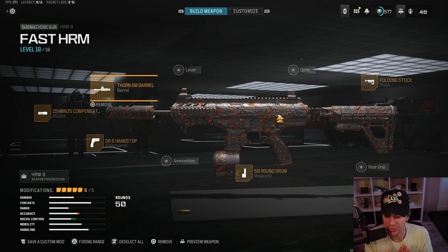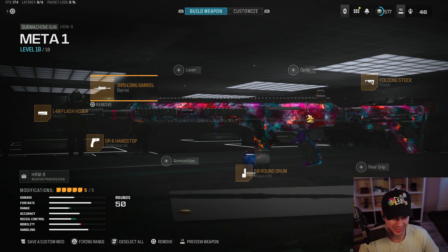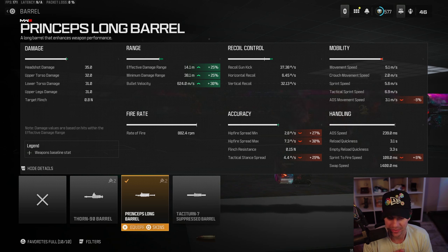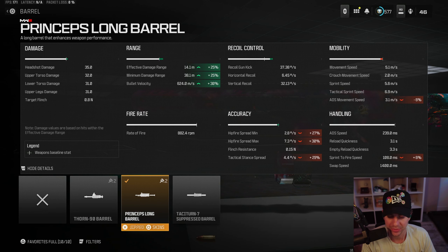The second HRM9 way to build it: take off the high grain and throw on the Thorn barrel. You get more sprint speed, tactical sprint speed, and better sprint-to-fire. I totally understand if that's what you prefer — you'll still kill really fast regardless. The third build I've been using lately has the long barrel, which gives effective damage range up to 14 meters. It doesn't hurt ADS speed at all, and the bullet velocity makes it easier to hit people at longer ranges.